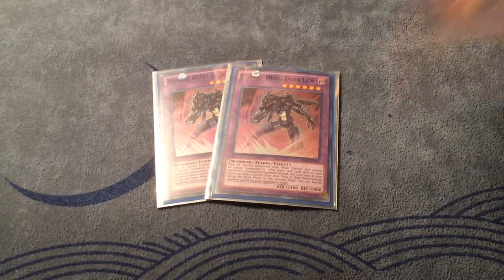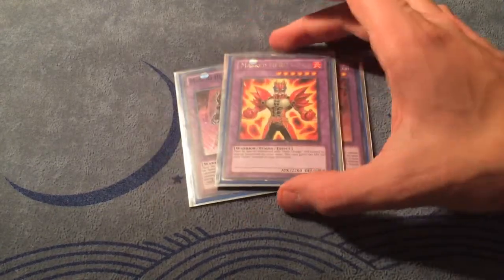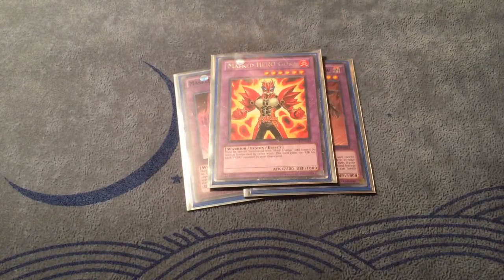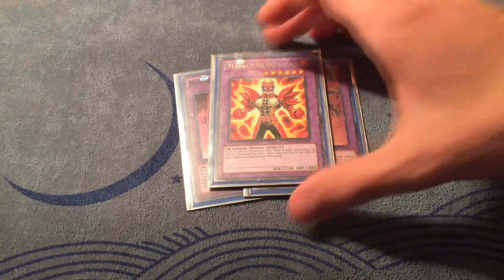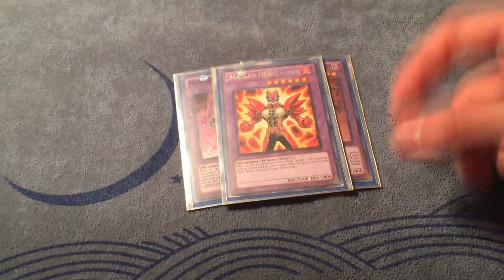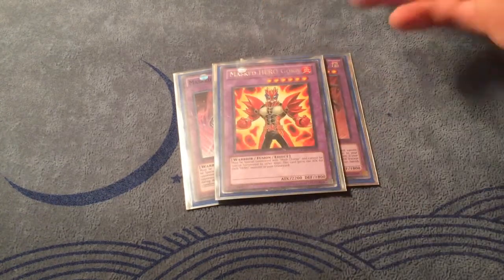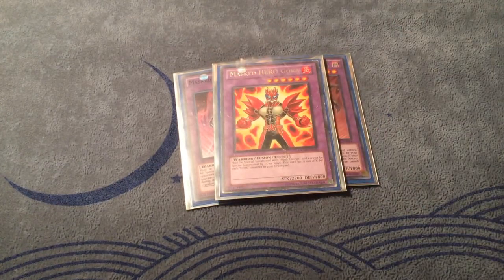Also one Master Hero Goka — this is a target for Form Change off Dark Law, and just in case you need to go for game and you have Form Change in hand with Dark Law on board and have to go into something at a different tribute. Goka is a fine target for attack-based stuff and easy for going for game. I also use one Vapor — both basically serve the same purpose as a target for Form Change off Dark Law.